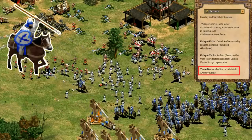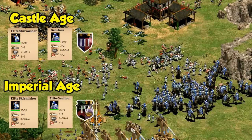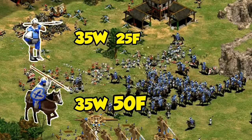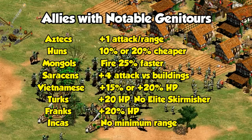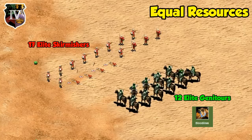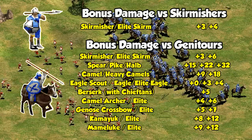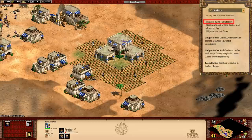We'll start things off by taking a look at their team bonus - the Genitour. I've looked at them more in depth in their own video recently, but basically they're a higher HP and faster version of the elite skirmisher that performs a bit worse in the castle age and better in the imperial age. The cost is higher, but even when that's factored in they're an excellent choice in the late game when population limits count, especially if you have bloodlines. With bloodlines they even win cost-effectively against elite skirmishers, on top of doing better against archers in general. The main downside is their longer list of counters, so you'll want to keep them protected with other units in front.